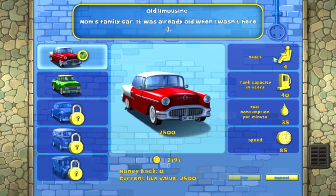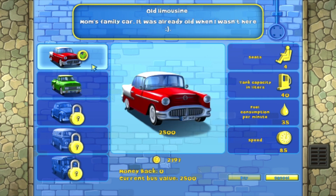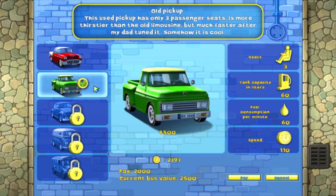Here we can see the statistics. This one is a 4-seat bus and this is a 3-seat. You can also see the tank capacity in liters. There's more — fuel consumption per minute. I think that will be relevant in later levels, but let's try it for now.